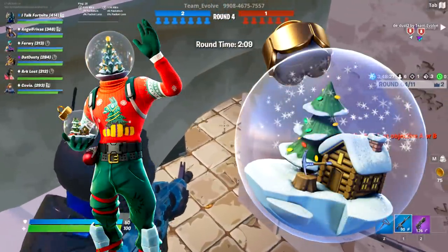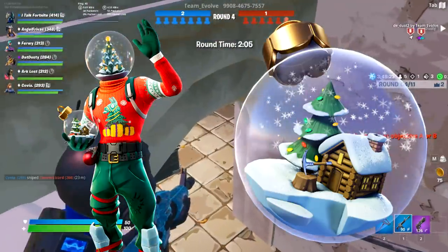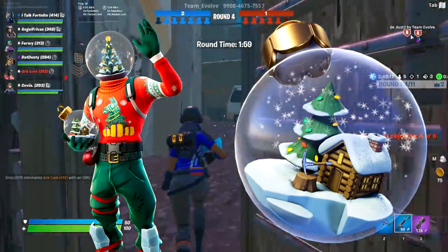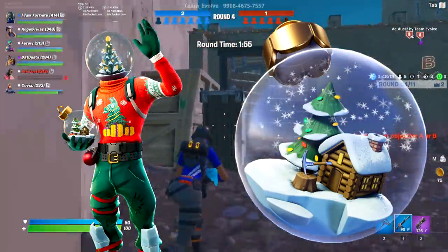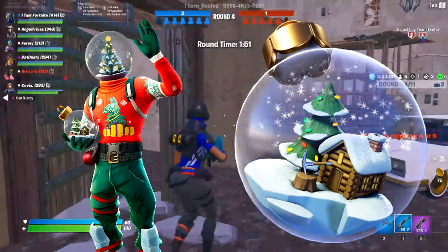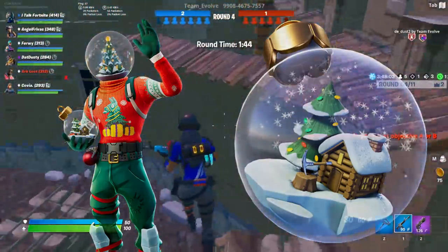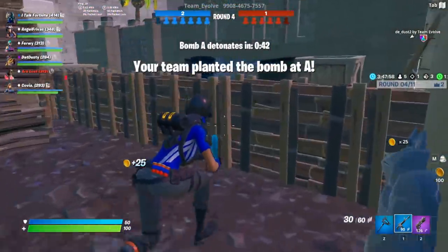Now we're getting into the Christmas stuff. Next was the Globe Shaker skin, which comes with the back bling Ornament. The sweater reminds me of Nog Ops and Yuletide Ranger - it almost feels like the skin was going to come out in 2018. I love how Christmassy it feels. The back bling is super universal - throw it on anything and it would totally match. The green almost feels like a reflex color green which you never see anymore.